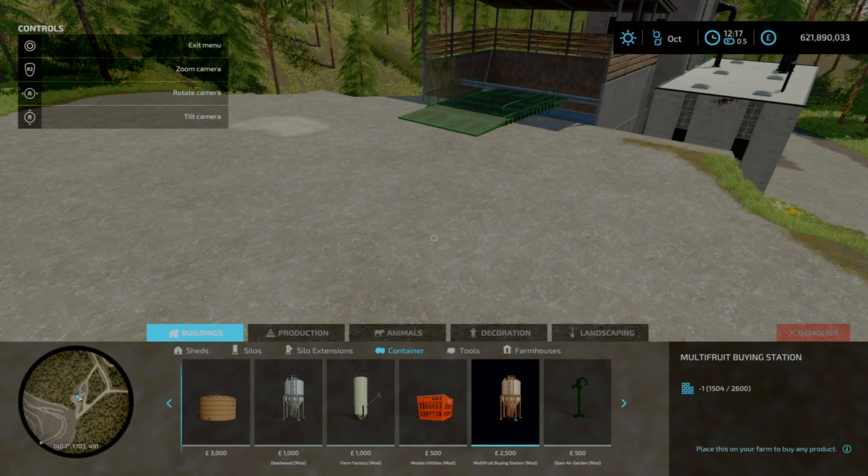Next we'll head on to the grain dryer — this is a very cheap production to have, only costing 100 grand. Your input is here. It requires propane, corn, and soybeans. From that you can get dry corn and dry beans. You lose 20% in the process: 250 liters of corn and 100 liters of propane gets you 200 liters of dry corn and 25 liters of compost.